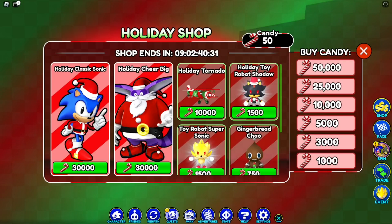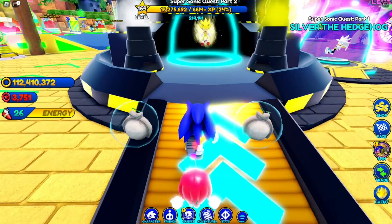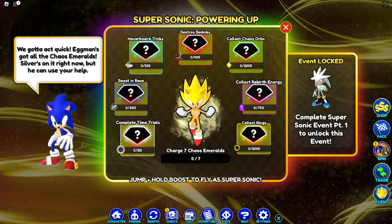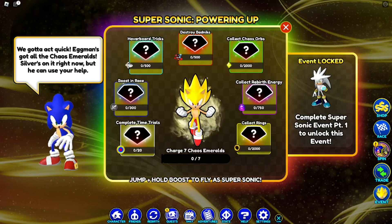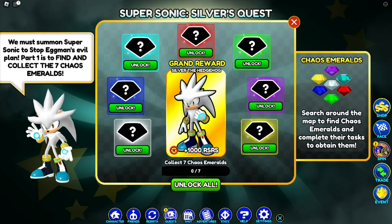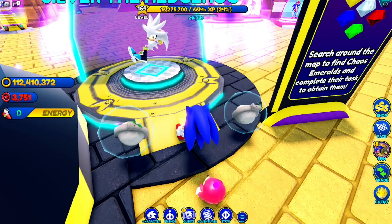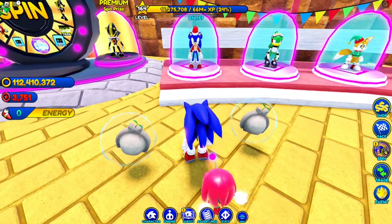We also have the Supersonic skin still here — this is one of the coolest skins right now, and you can get it for free by completing a couple of quests. We also have Silver the Hog, another cool skin you can get by completing quests.